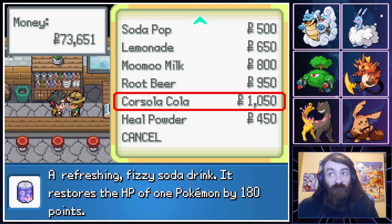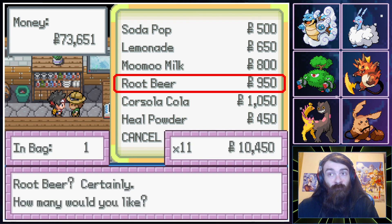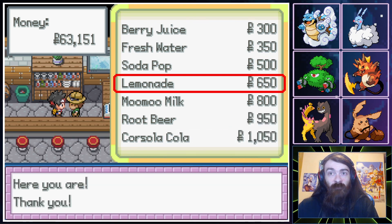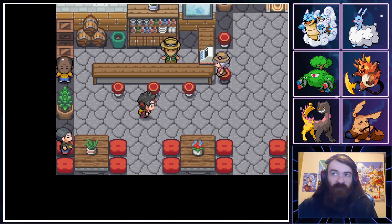Root beer is also really good — 150 for root beer. I'll take some of those. I also wouldn't mind having a couple more Lemonades. Ten should be fine. It's not a Nuzlocke, so I don't need to heal-stall or anything.